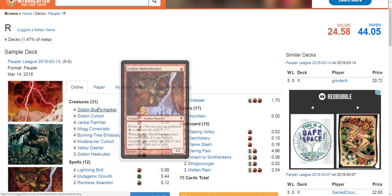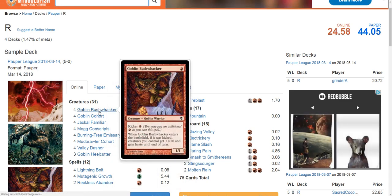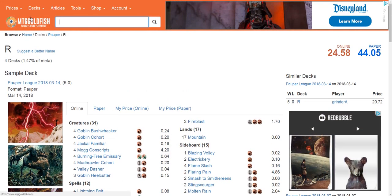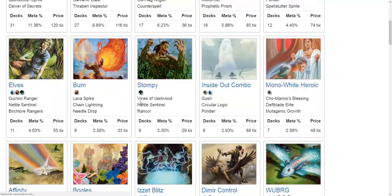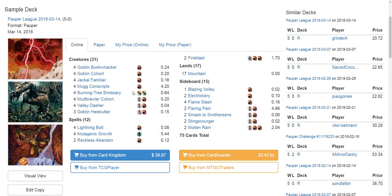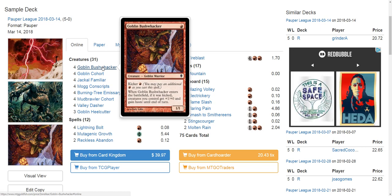One thing I forgot to mention: the Goblins deck is running Goblin Bushwhacker almost universally — one of the real powerhouses. Goblin Bushwhacker is a red 1/1. You can pay a kicker to give all your creatures +1/+0 and haste. The more bodies you've got on board, the better the Bushwhacker is.